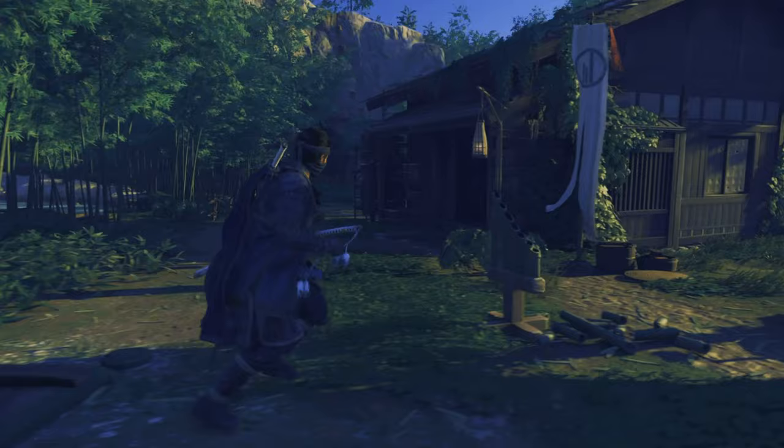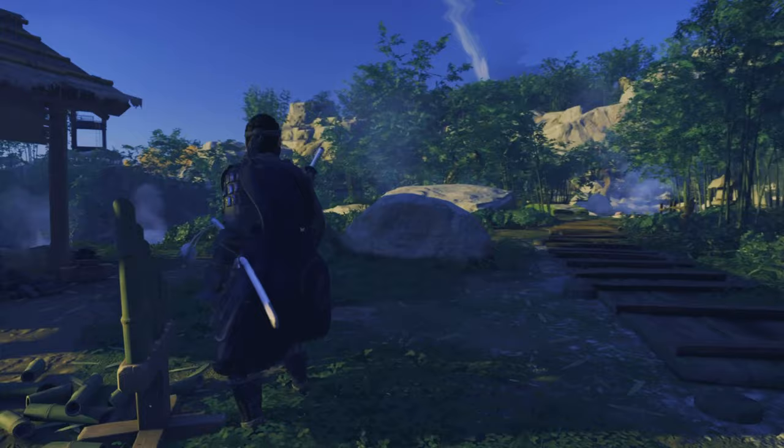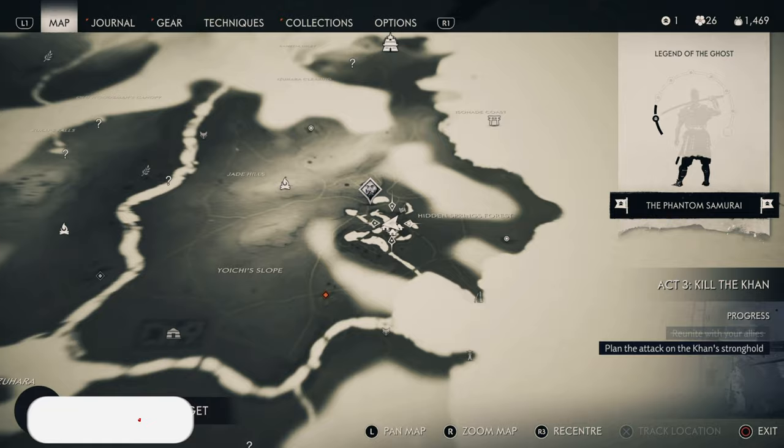For this one you want to go to Hiyoshi Springs — it's right on the northern edge of Hiyoshi Springs. It is a little bit out of the way so you may have to run around a bit. Try to find the waterfall — quite a big waterfall — and know that it's on top of there.